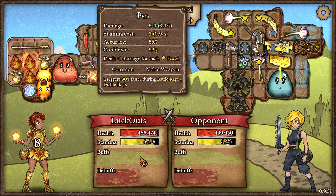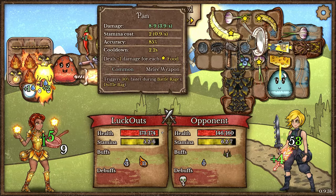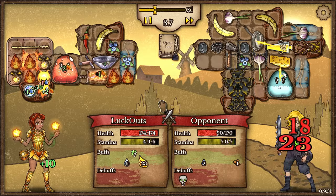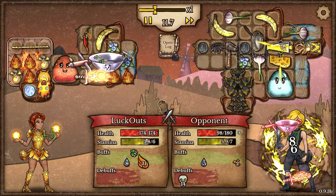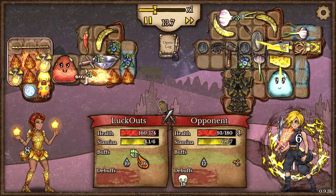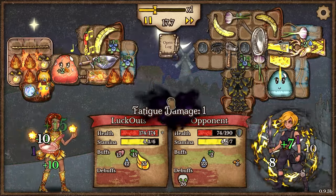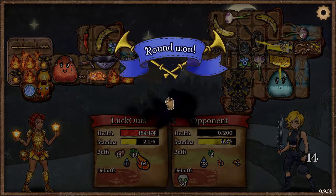We're going to begin against a Frying Pan user so their DPS is going to be really low, which is going to be really good for us. I believe we should definitely be able to take out this opponent. Against this Berserker we've stacked up a decent amount of Poison and we're generating a lot of heat. And yeah, we actually outscaled them here.